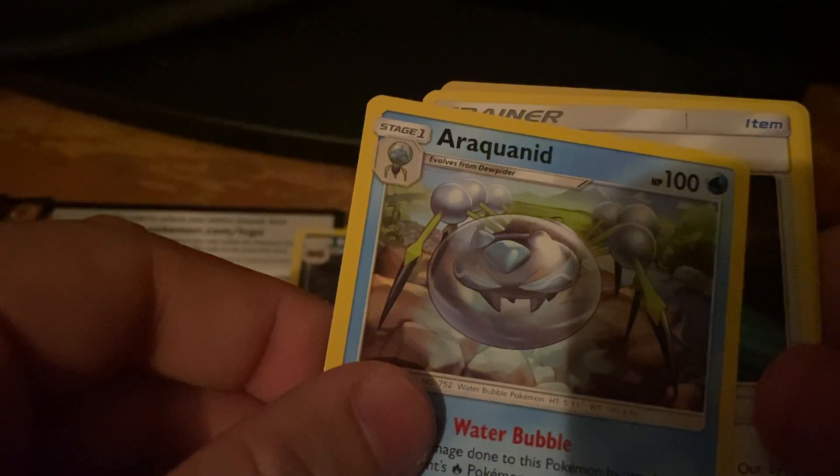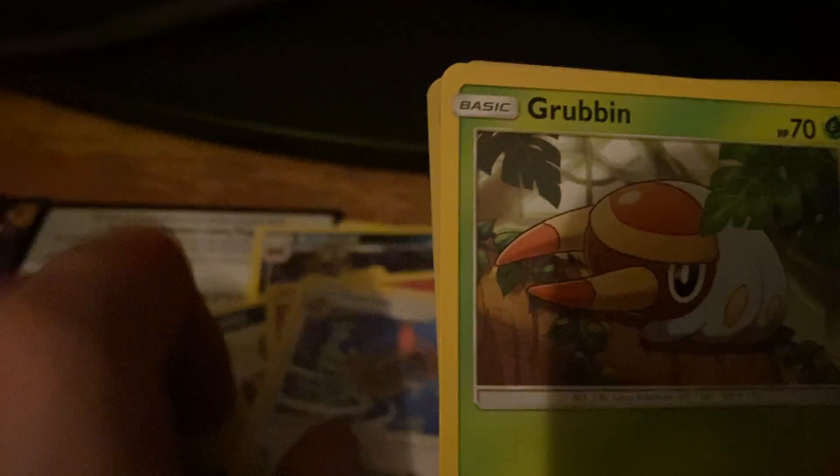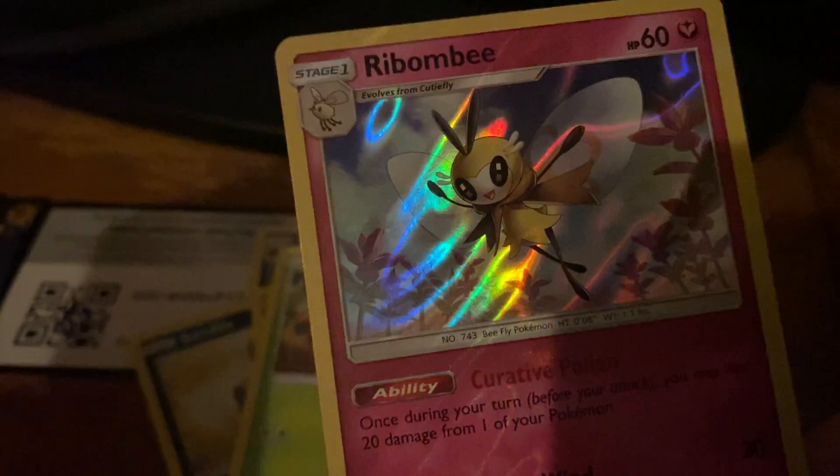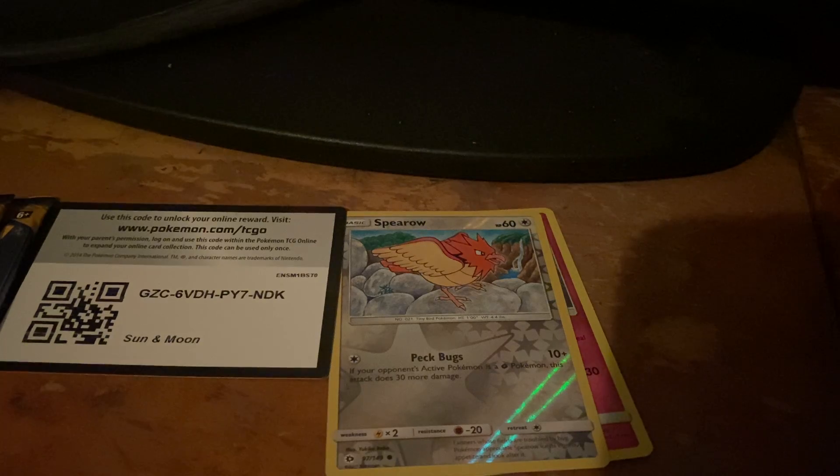We do got a green code card and I do give out codes. Four cards to the front — I'm gonna guess water, fighting. We got a Krookodile, an Espeon, Pikipek, Rockruff — the cutest puppy that isn't a puppy — Snubbull, Bewear, Grubbin, a reverse Espeon, and awesome — we got a Bruxish! I think that's how you pronounce her. We're going to put our reverses and holos together. Let's put our Dollar General packs over there.